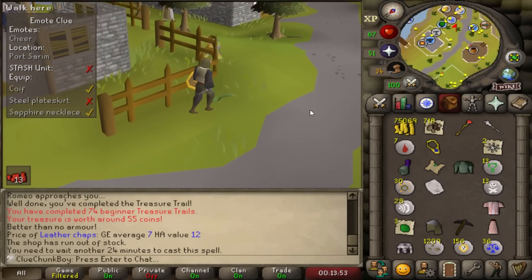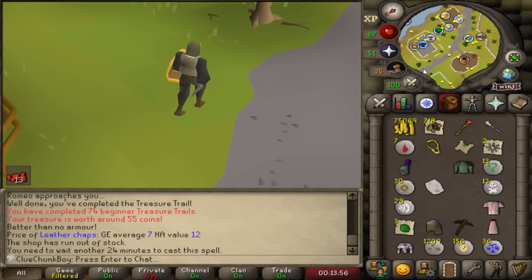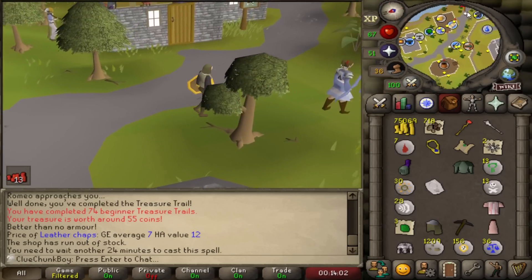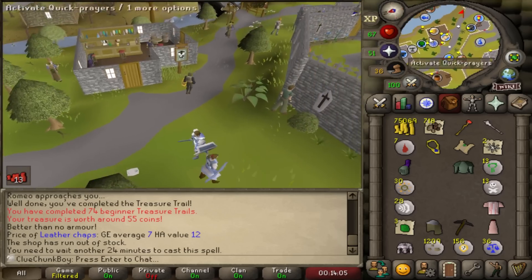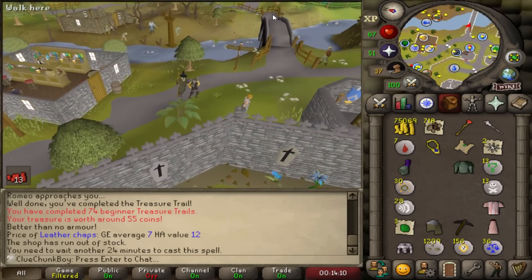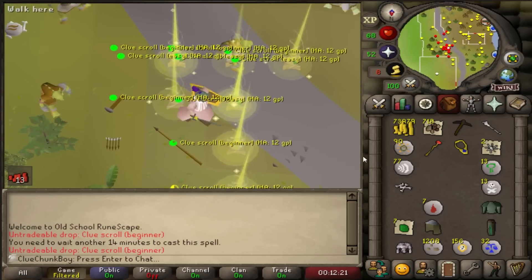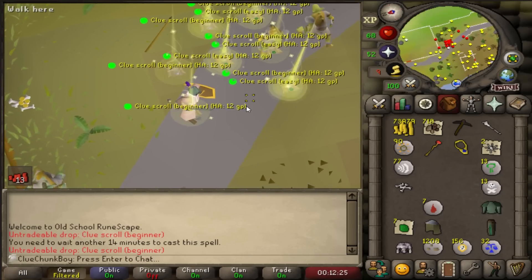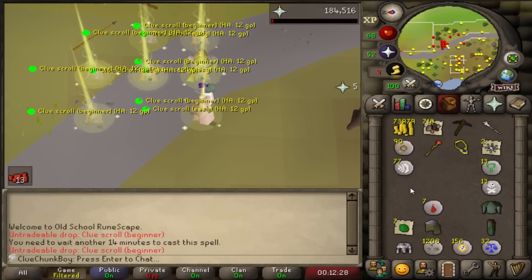Here we are, right where we left off in the last episode. It is time to use all my iron knives on the goblins and get a ton of beginner clues so we can unlock Falador and get those steel plate skirts back. For the first time in a long time, we are juggling the most clues we've ever juggled on the account. We finally got three beginner clues we can do.